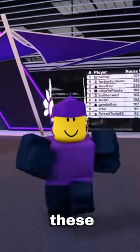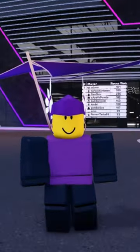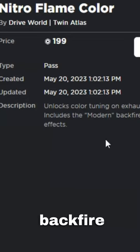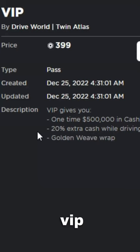Drive World recently updated and these two game passes got new content. The Nitro Flame Color game pass now lets you get the modern backfire Nitro, and the VIP game pass now gives you a golden weave wrap.